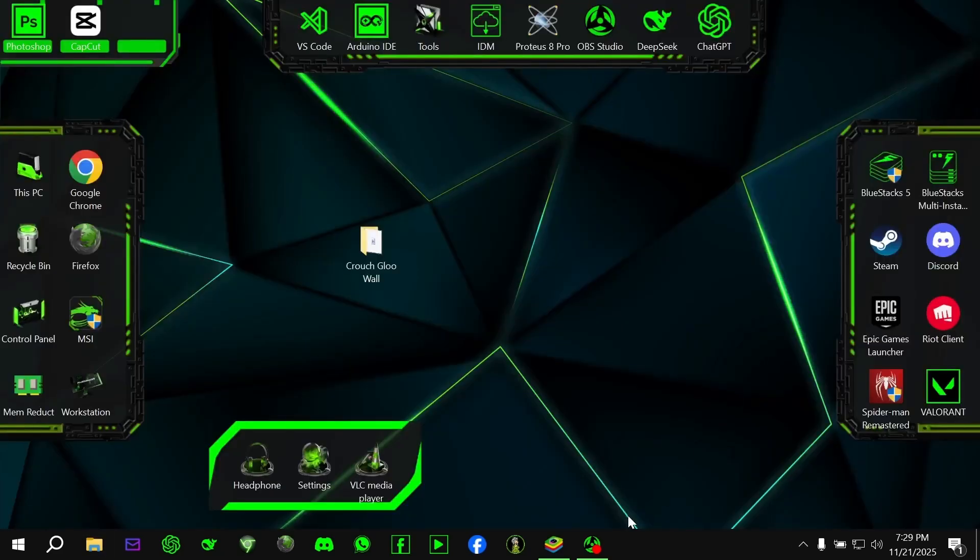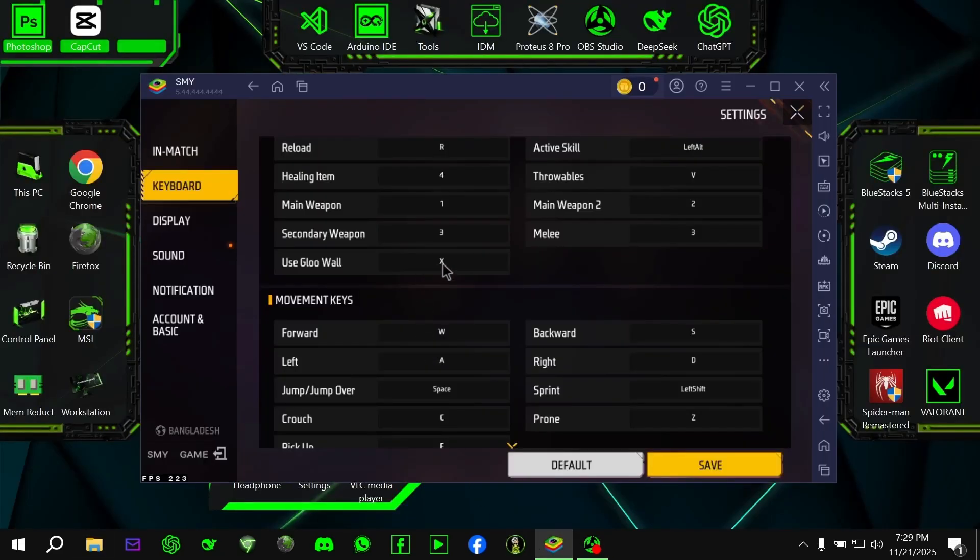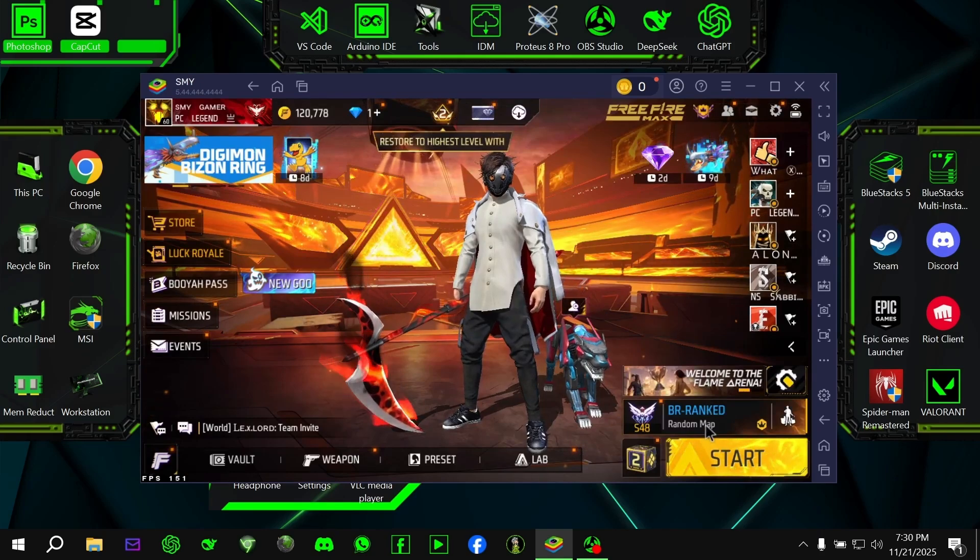Now, open your Free Fire Max keyboard settings. Bind glue wall to X, bind crouch to C, and make sure Q is completely empty — no key bind assigned. Perfect, setup done.